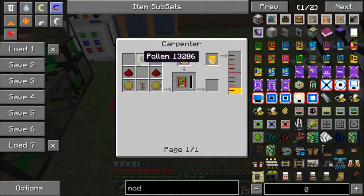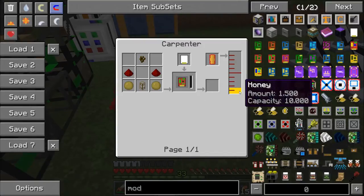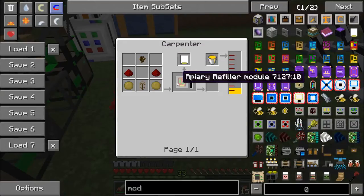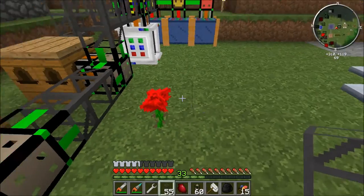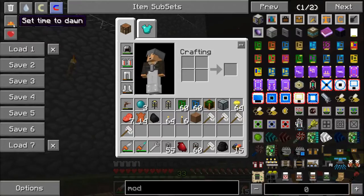It requires pollen to make, and you need to make it in the carpenter. All of the modules for bees need to be made in a carpenter fueled with honey, but you do need pollen to actually make these refiller modules. So you won't be able to start with those from the beginning.